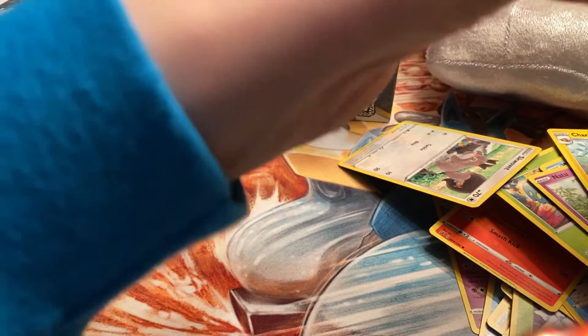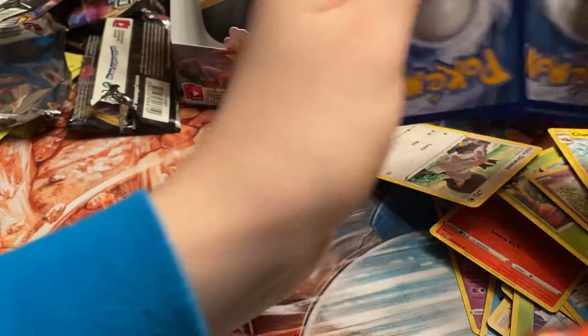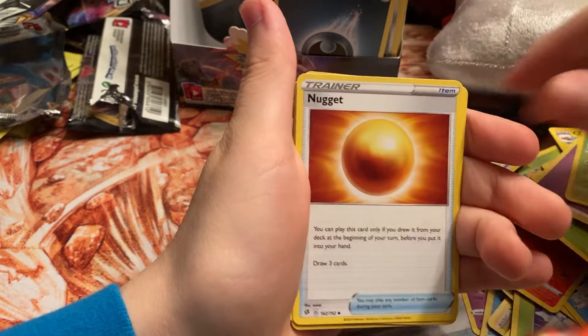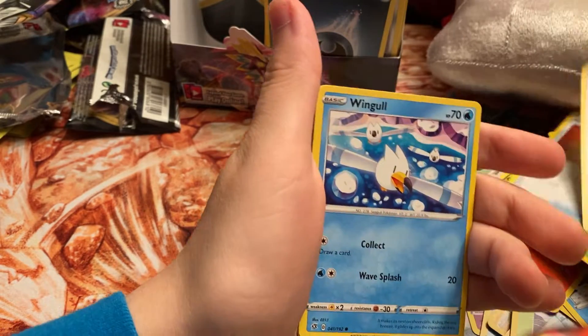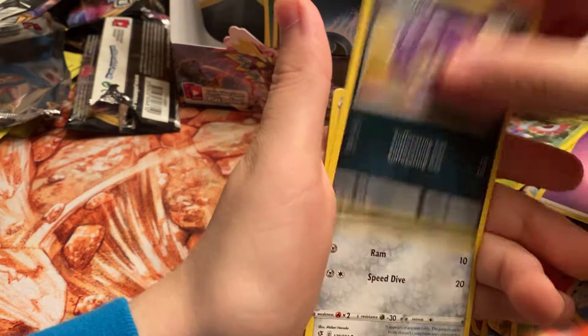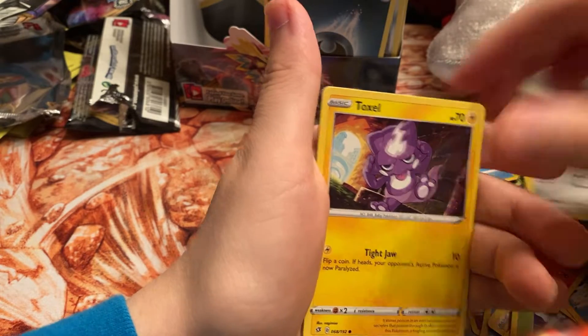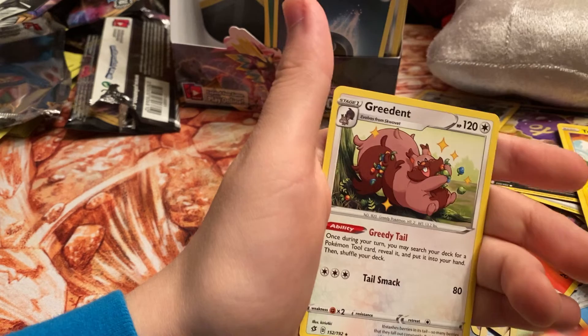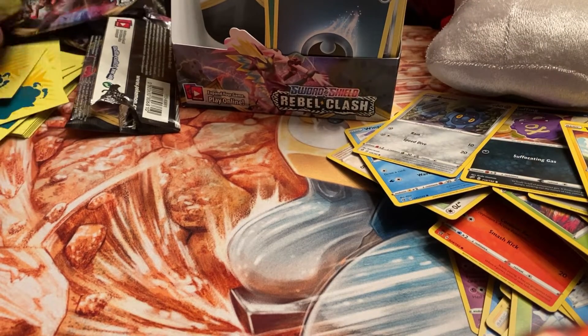If we could pull one in the reverse slot too, that'd be pretty lit. We got Mawile, Tranquil, Wingleull, Koffing, Bronzor, Toxel, Litwick reverse, Heliolisk, and Greedant non-holo rare. That wraps up the last pack.